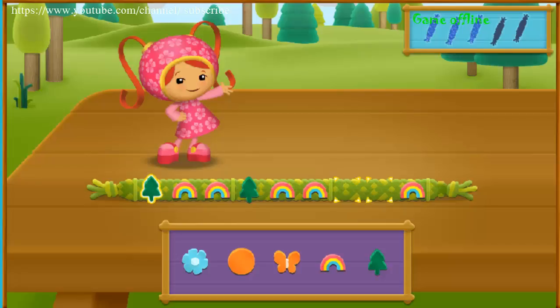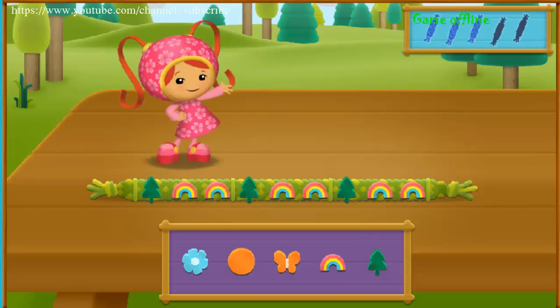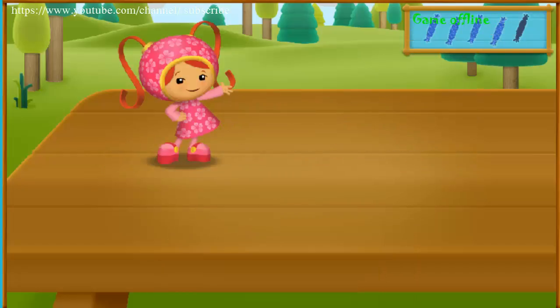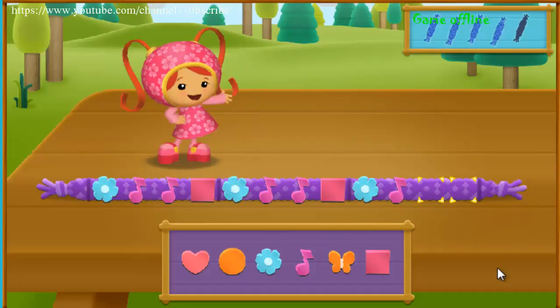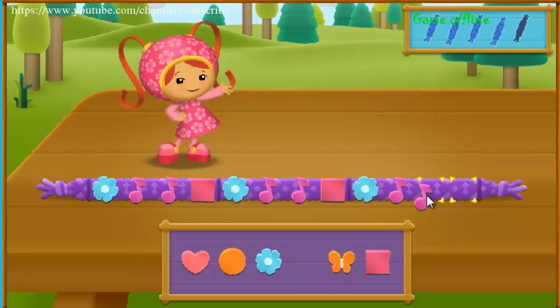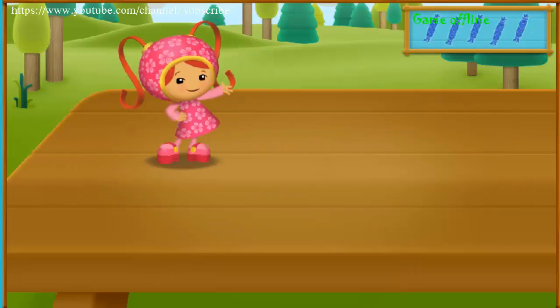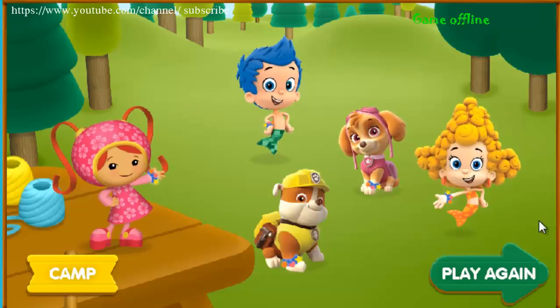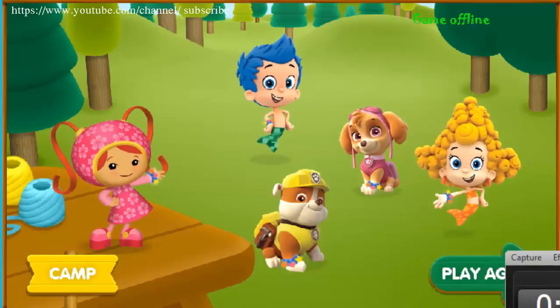The pattern is: Tree, Rainbow, Rainbow, Tree, Rainbow, Rainbow, Tree — good job! Rainbow — that's the right bead! Just a few more bracelets to go! The pattern is: Flower, Music note, Square, Flower, Music note, Music note, Square — what comes next? Flower — good job! Music note — that's the right bead! Square — that's the right bead! Awesome! You finished all of the bracelets! Look at all our camp friends with their cool bracelets! Nice crafting! If you want to make some more bracelets, click play again! If you're ready to head back to the campgrounds, click the camp button!